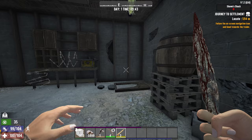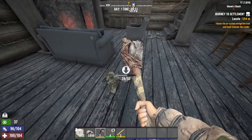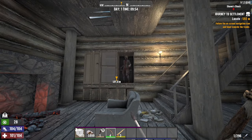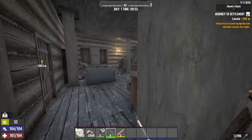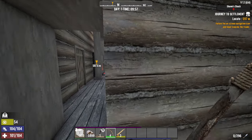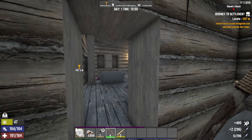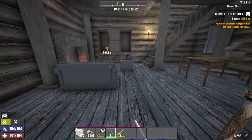Now let's see if it's different when you have the skill From the Shadows. Now I have From the Shadows level 3. I'll try to go close to him. I think it's because there is a light source, and I don't have any help from books or assassin armor. So even with the From the Shadows skill, you can't rely on it alone.